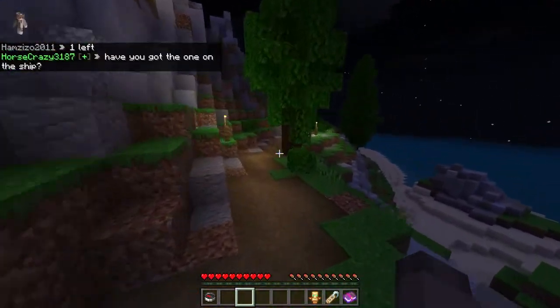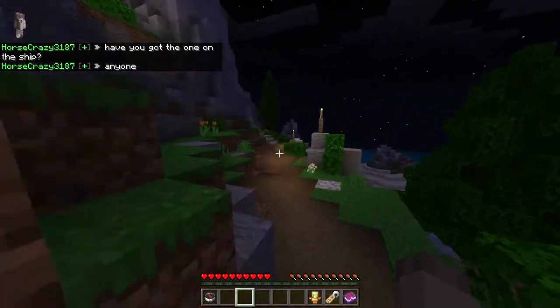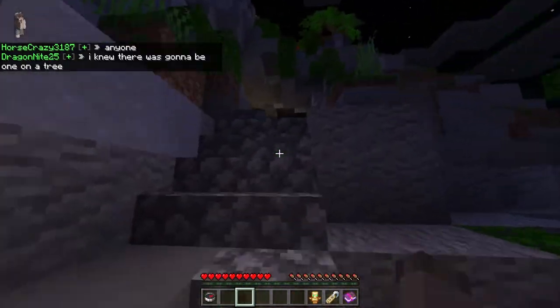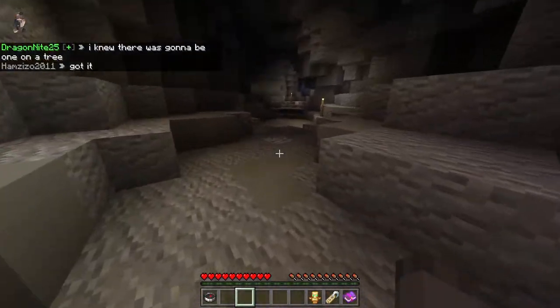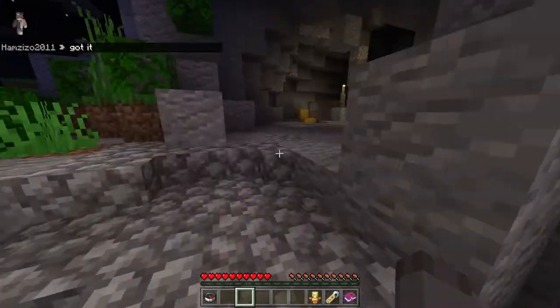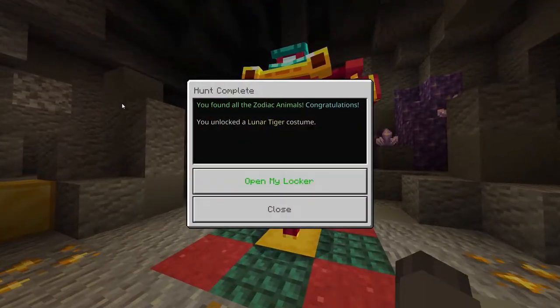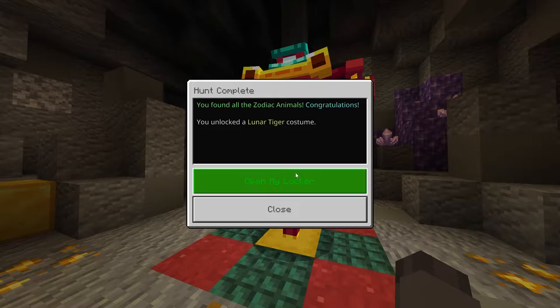Just follow the path this way, go up these little cobblestone stairs. This is going to be the last banner we have to get before we get the cool costume, which I'm going to show you guys in a second. Take a left at this cave, go up these little stairs, and we're going to find the last banner with all this golden amethyst. You just punch it like we did to the rest of them, and you can see we get the lunar tiger costume.